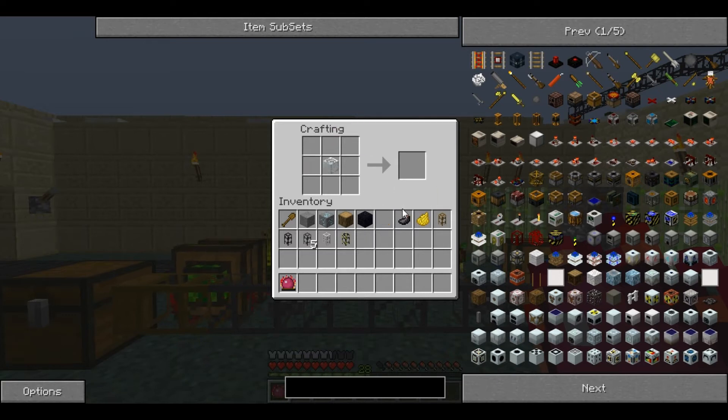For this you'll need a glass block, an ink sack and some dandelion yellow dye, and you place them like that or like that, and it produces eight stripes pipes.